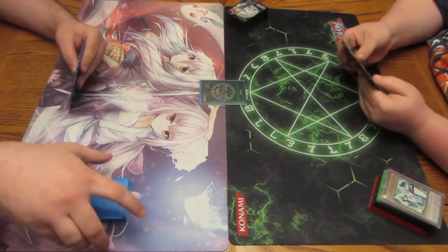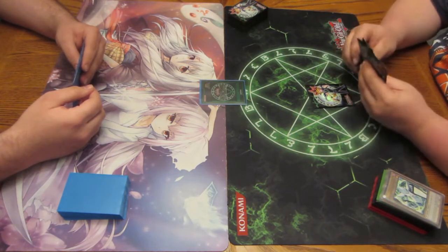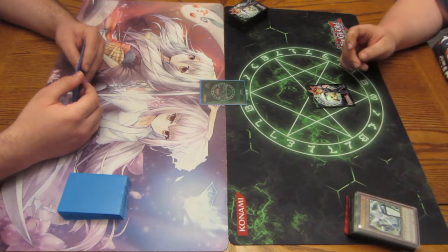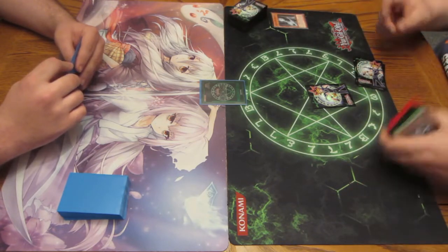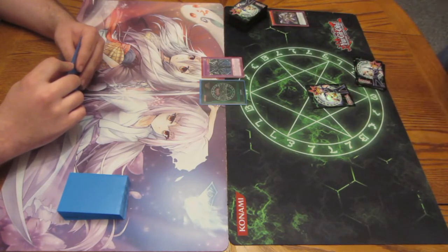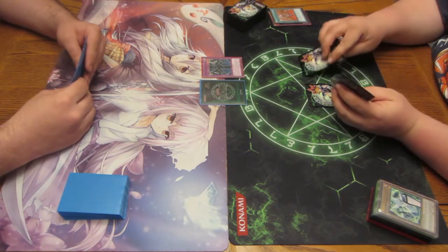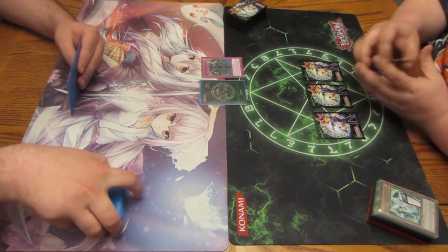Alright, I'll start. Set one. I guess we'll Pitch Titan to send Utopia from the Extra to Graveyard. Summon Sealed Utopia. Sealed Utopia's effect — discard one, draw one, once per duel. I still find it strange that it's once per duel, but okay. Gotta keep things balanced. Set two more.